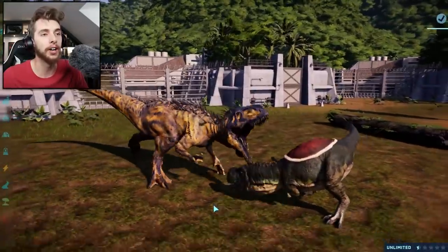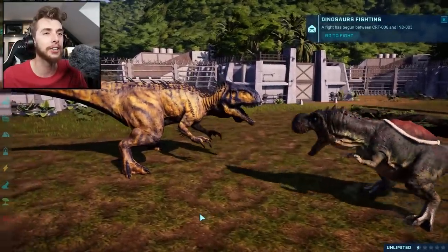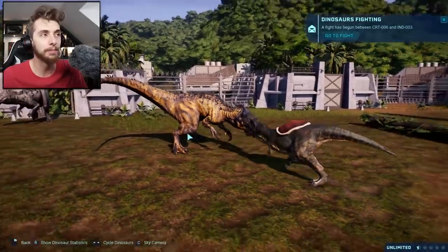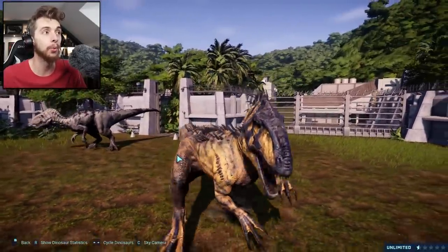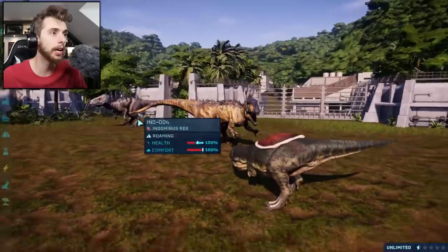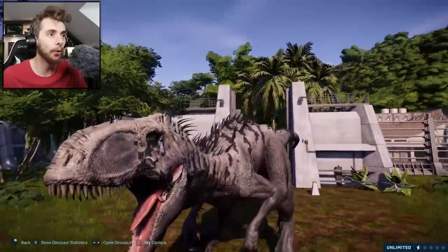Already starting a fight! The Yoshi doesn't stand a chance! Malasaurus — oh God! So it's just one regular color, and the others are... oh, that looks weird! Give me this one — look at that! Oh, that looks terrifying!